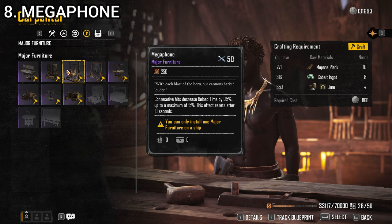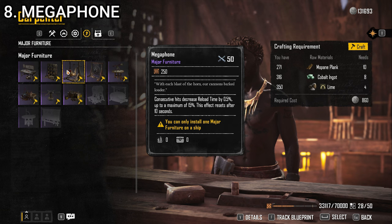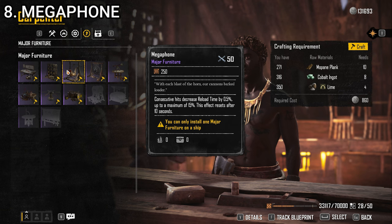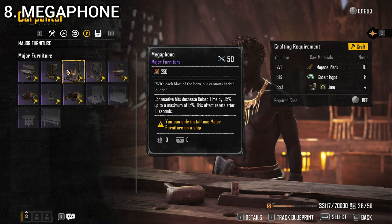At number 8, we have the Megaphone. It says consecutive hits decrease reload time by 0.5% up to a maximum of 15%, and this effect resets after 10 seconds. It's good — you can get a pretty sweet boost going. It's only really useful on a high-level ship like the Sambuk or the Brig where you're using Culverin Cannons on the side and doing a lot of shots with the same weapon, making you fire very quickly. This would be a lot more useful if it didn't reset after 10 seconds. Unless all you ever do is roll broadsides and you're very accurate, I don't think it makes all that big a gameplay effect. That's why the Megaphone takes the number 8 spot.